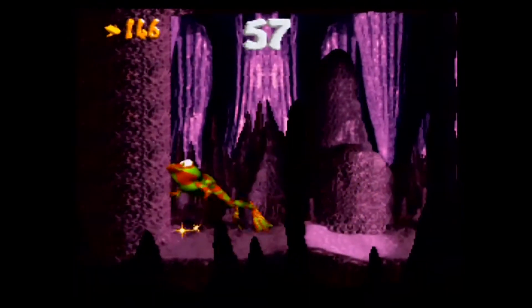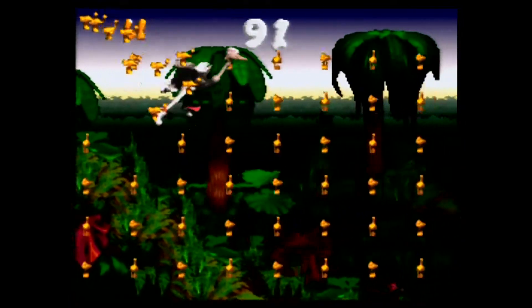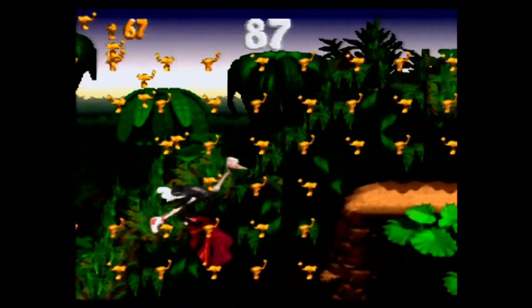Squawks the Parrot is the only one that you don't ride on. He only appears once on one level of the game, Torchlight Trouble. He carries a lamp that allows you to see through the darkness. Expresso the Ostrich is another animal buddy that you can ride on, and you can fly for a short distance as well.